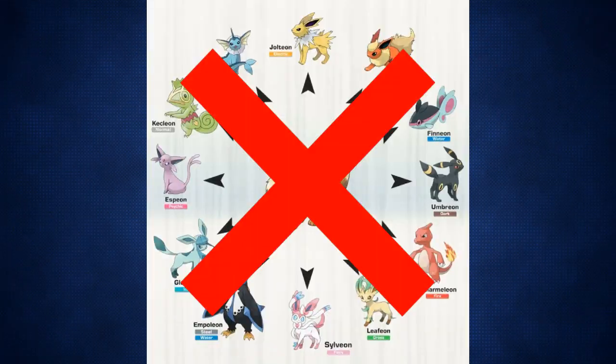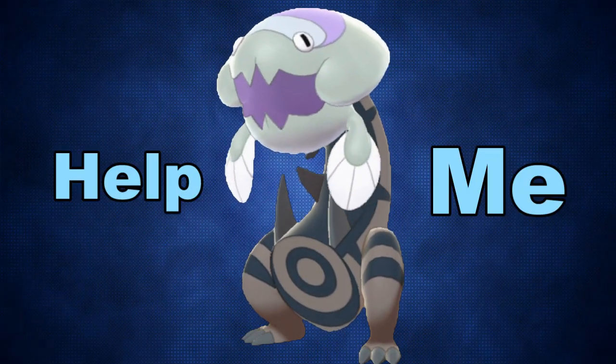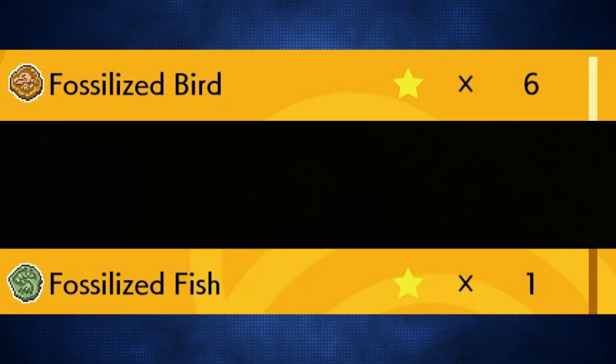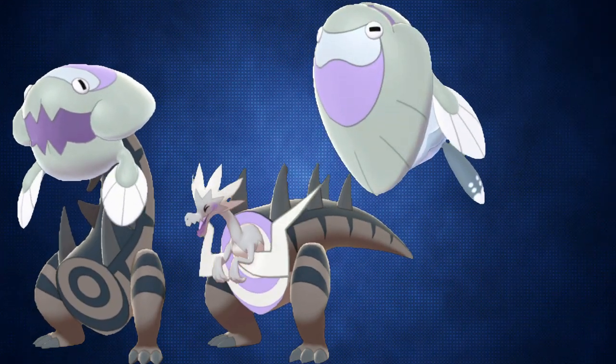The last generation to include fossil Pokémon was Gen 8, which introduced four new fossils that were not evolutionarily related to each other but shared key aspects. All the Gen 8 fossils are hybrid fossils, meaning they are a combination of two different fossils to make one singular Pokémon. There are two fossils for a front half and two for a back — the fossilized fish and bird are the two fronts, and the fossilized drake and dino are the two backs — allowing you to receive Dracovish, Dracozolt, Arctovish, and Arctozolt.